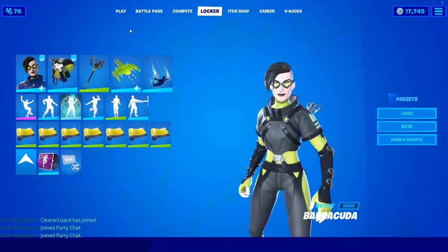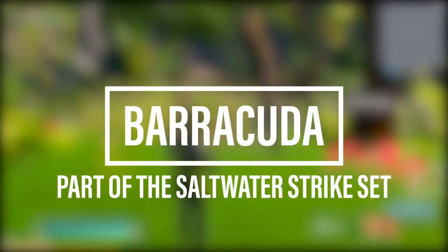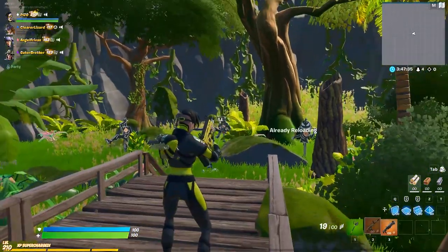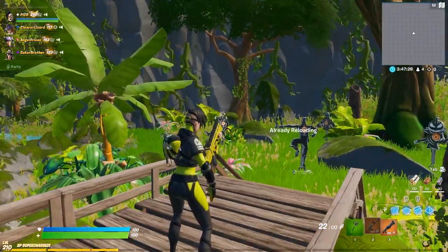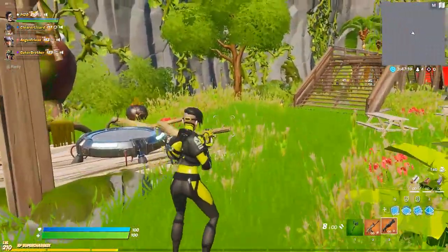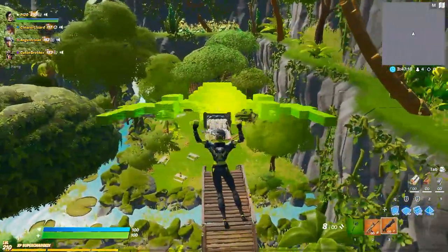On to the female Barracuda — I'm going to use the Pixel Pilot glider in green and try the Yellow Glow wrap. First impressions of the Yellow Glow: it's actually not terrible, it kind of mixes it up a little. Her hair is interesting, I'm okay with it. ADS is fine with her as well. I think I like the male's back bling more — it had a little bit of fabric that was more interactive than her little hook.